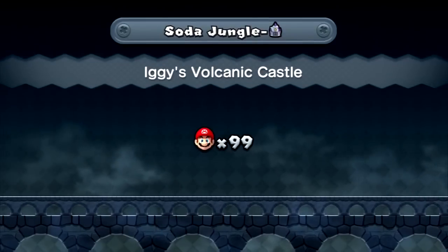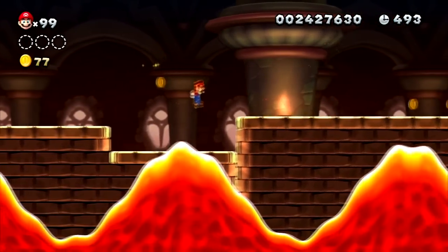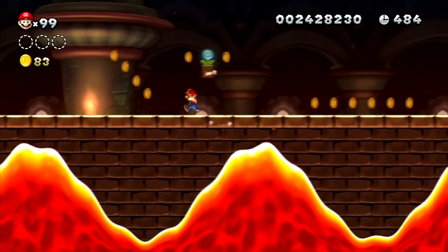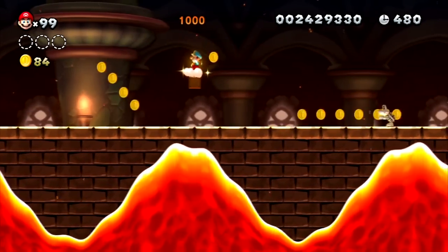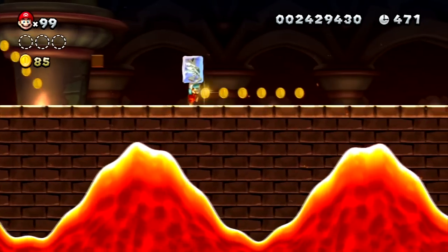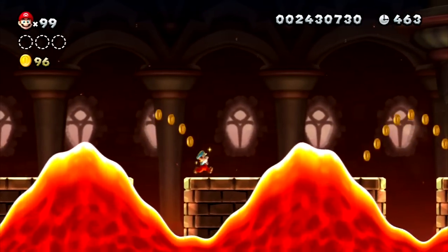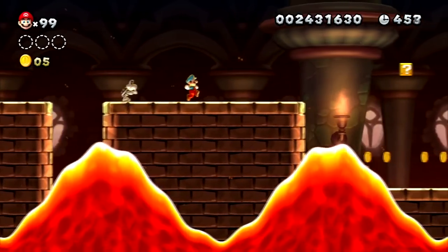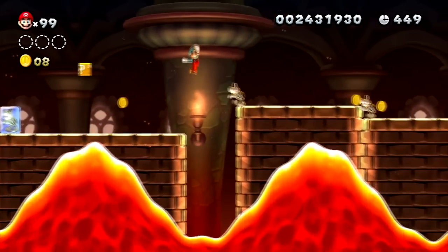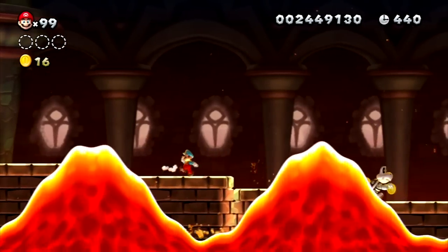We now tackle the castle for Soda Jungle — Iggy's Volcanic Castle. You're asking yourself: volcanic in a forest? Video game logic — you could not care less. But if you get touched by the lava, you're dead. Believe me, it took so many tries because I really had a hard time. There are two ways to get the first star coin, though both are risky because of the rising lava currents that rise and fall like a wave.